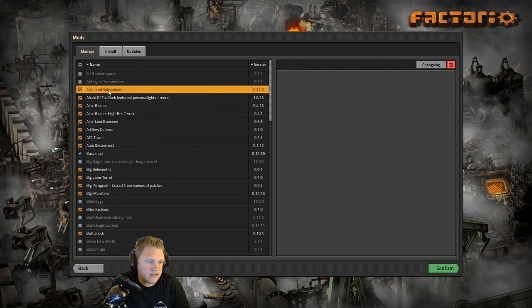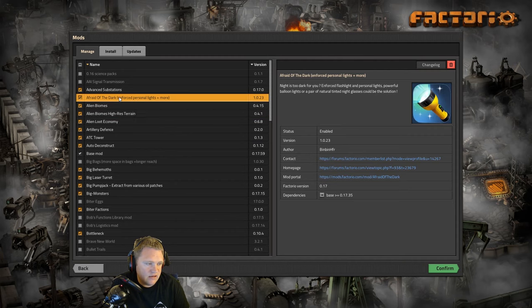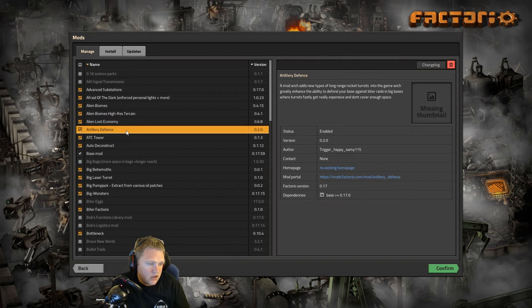Let's go into what mods will be for this series. I'm gonna do Advanced Substations — I'm not gonna go deep into what each mod does, but this gives us more range on power poles for late game. Some lighting help with the Afraid of the Dark mod. Alien Biomes — most definitely, we are gonna dive into a new biome. I've already gone ahead and picked out what it's gonna look like. Alien Loot Economy — yes, we're gonna be playing with the hyper modules and better weapons, which is gonna make it a little tougher, but I do tweak it down a little bit.